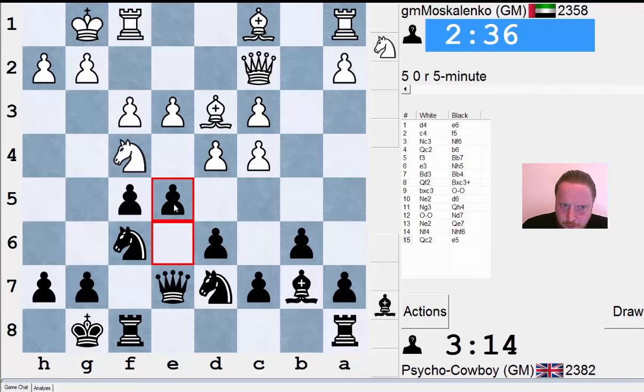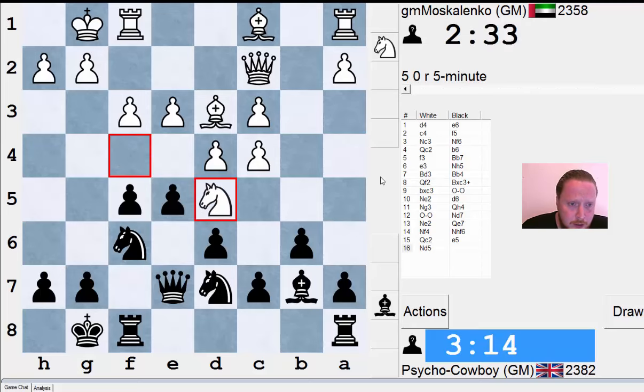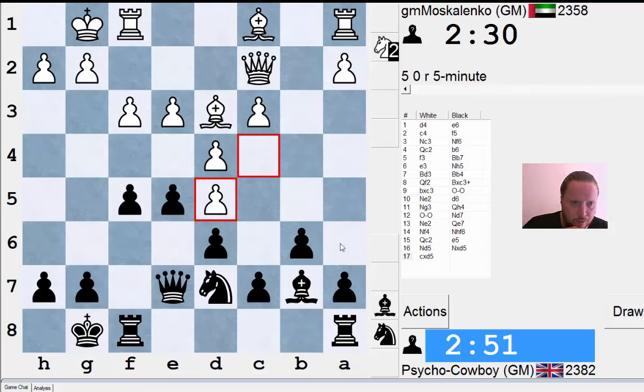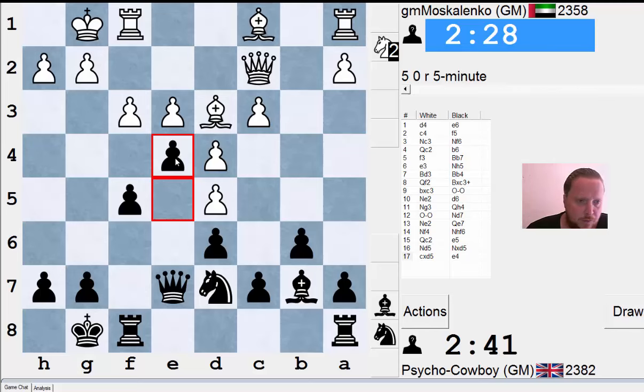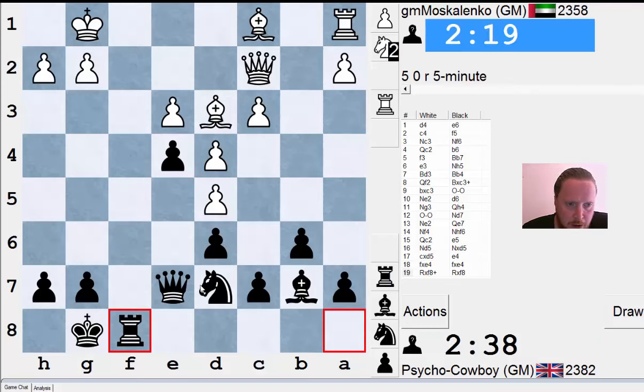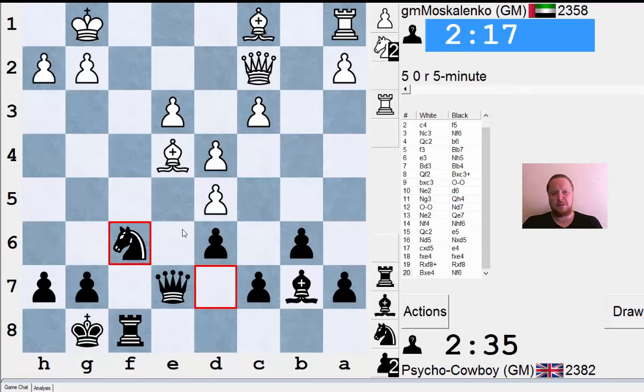My opponent puts his queen on a better square, but I'm going to go e5 anyway — I don't see any reason not to play this move. If I win a pawn on d5 he wins a pawn here, and I don't really want to allow this. I wonder if I should take my knight or my bishop. If I take my bishop I can go e4, but then his bishop comes into c6. I'll take my knight — I quite like keeping my bishop.